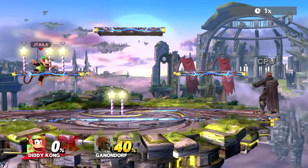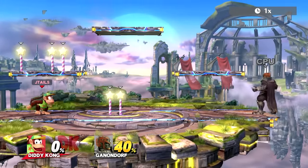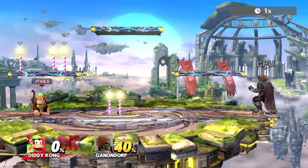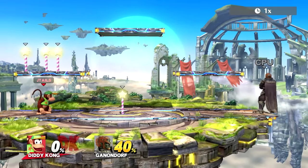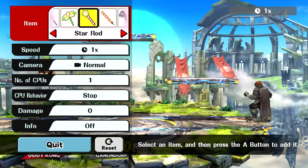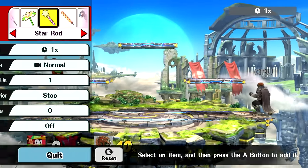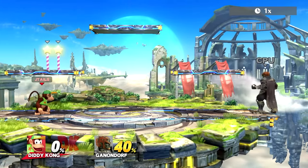On the way up: jump, air dodge, A — it's all at the same time, so R and A together. Now what you're going to do to instant toss, instead of just pressing R and A, you're going to press R, A, and a direction at the same time. Whatever direction you choose, the item should go in that direction.